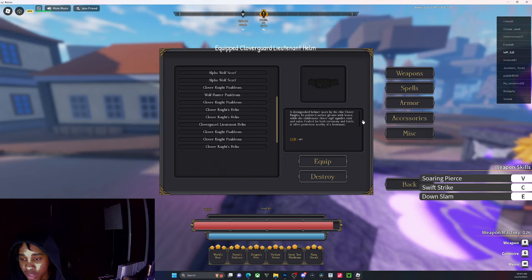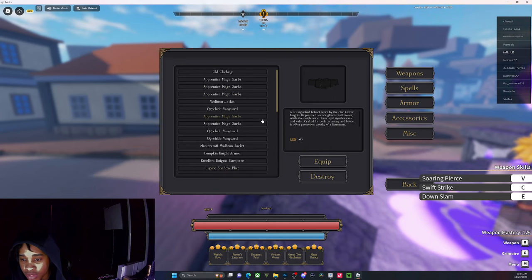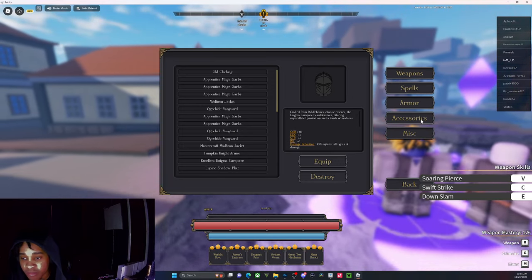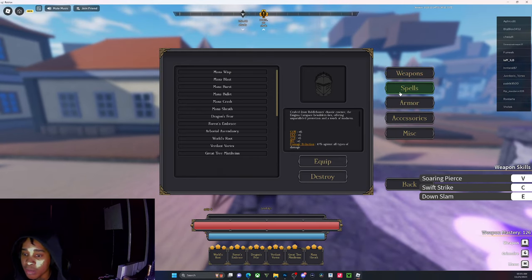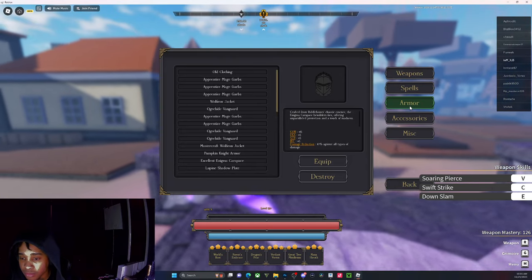This gives an extra 10 constitution. The armor I'm wearing is the Enigma Carapace — I got very lucky, got it on my first try. It gives 15 constitution, 5 dexterity, and 10 resistance against all types of damage. Depending on how armor improves in the future I might give this away, but I really like this armor so I might not.